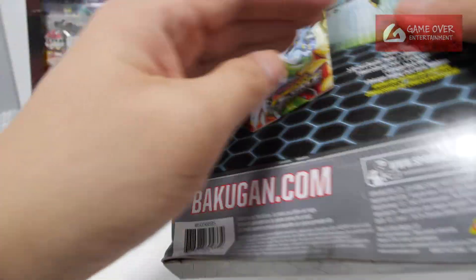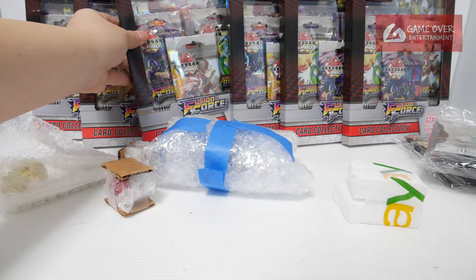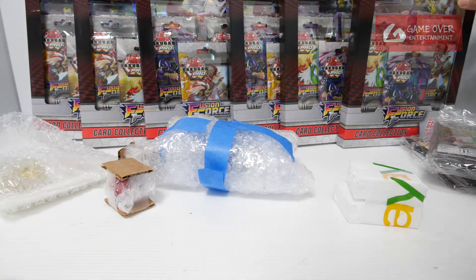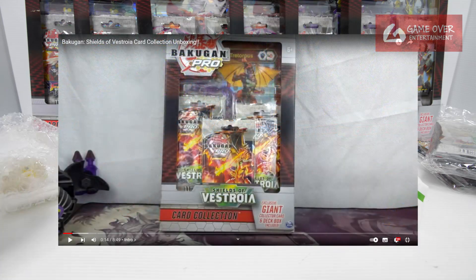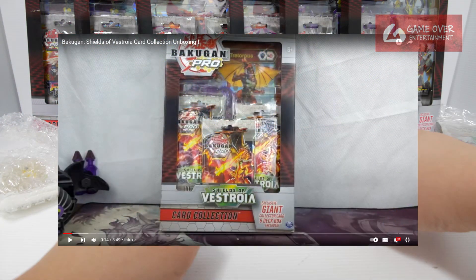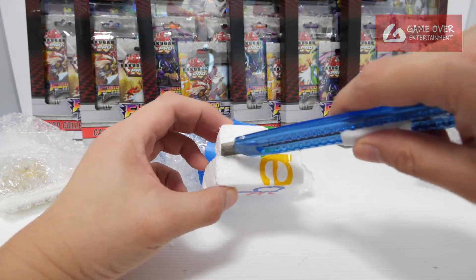Each set comes with a different card. There is Fangzor, Ex-Mentanoid, Pegatrix, Skeletor, and Hellcose Apprentice. I've planned to do a full TCG video after this unboxing. I think I have every single one except for the Shields of Astroia cards — I didn't manage to get that. I think there was only one person who showed it on YouTube previously. Okay, let's start with this.